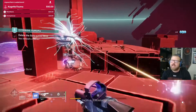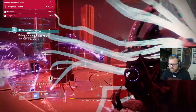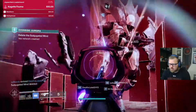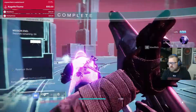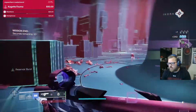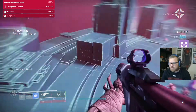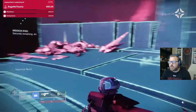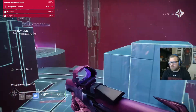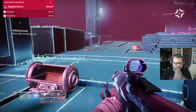I'm recording this live on YouTube, so any kind of screwups can be blamed on that. I hope you enjoyed the video on the brand new Null Composure. Make sure you go snag it — it's pretty easy to get, it's just kind of time-consuming. Make sure you do Team Scorch; that's the best way to do it this week. Later on in the season, Mayhem will probably be a bit faster.